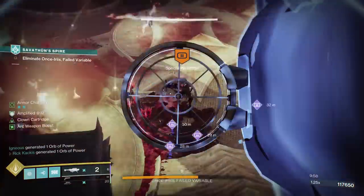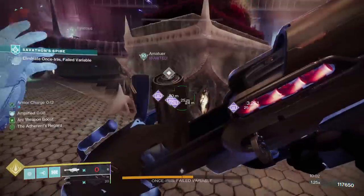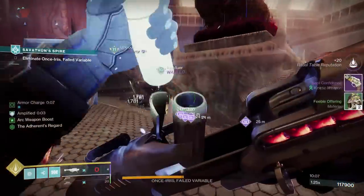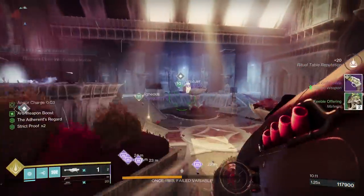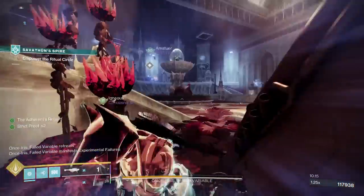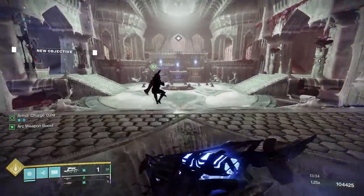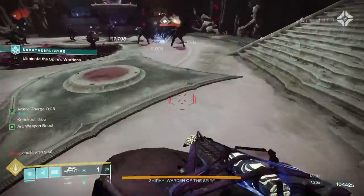It should be noted that Savathun's Spire potentially has even more secrets that are going to evolve over time. In fact, in a certain boss fight I randomly got a weapon because a yellow bar shrieker apparently spawned and my teammates killed it, so just keep an eye out for all of those different things — puzzles, secret bosses, all that stuff. But on a base level, it is still just going from encounter, traversal, encounter, traversal, encounter.